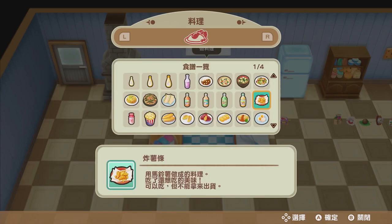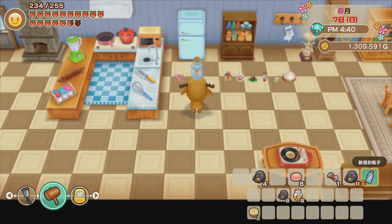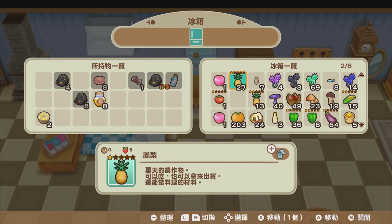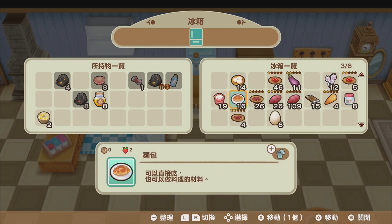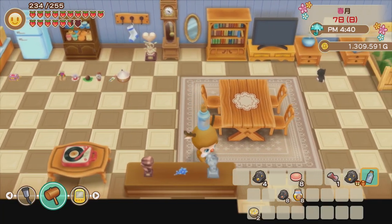I was really regretting not saving crops from the first year. If you're still in the first year, I'd definitely recommend saving at least 20 of each different crop you grow, because some dishes require you to cook with certain ingredients more than 20 times. For example, potato — you need to cook with it more than 20 times — so you need enough crops on hand to do it.